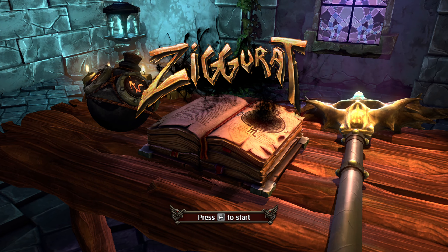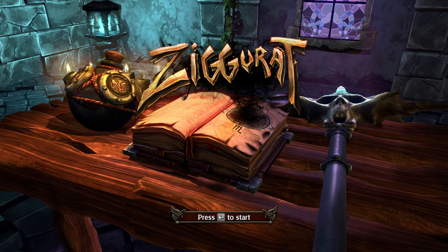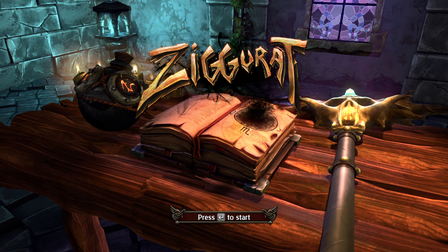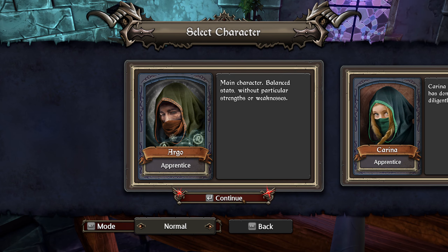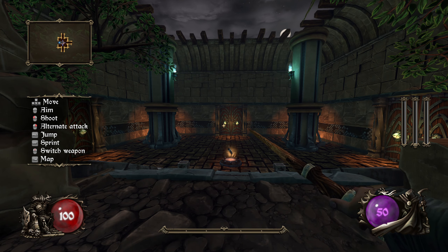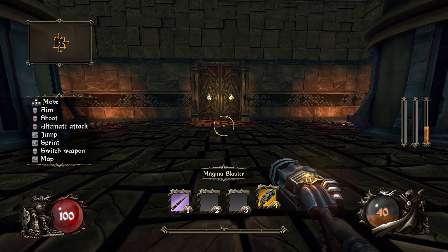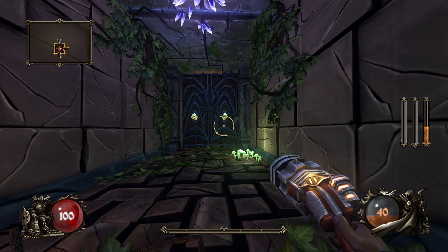Hello everyone, welcome back to the roguelike monthly marathon for April 28th. Three days left and what may well be three opportunities to try and beat the game and get that win in the trophy cabinet before the end of the month. We're just going to hop straight in - new game, standard character, standard difficulty. I looked up a couple of notes about the final boss: find good kit, get a good amulet, and try and kill them quickly. Starting with a magma blaster today.